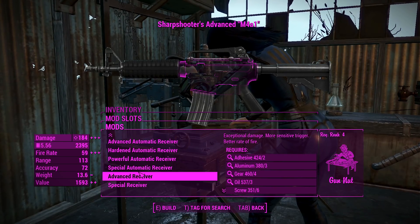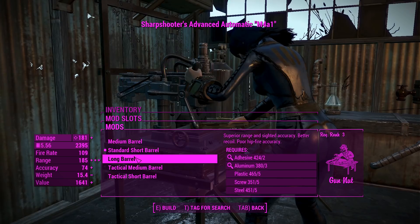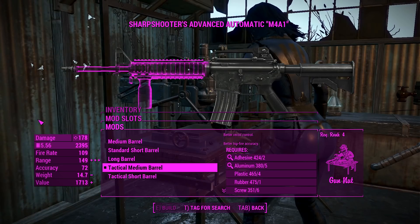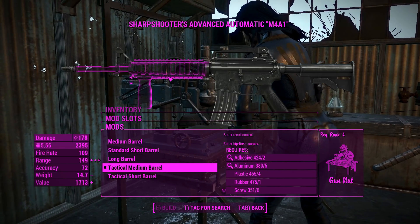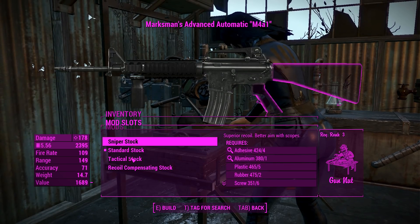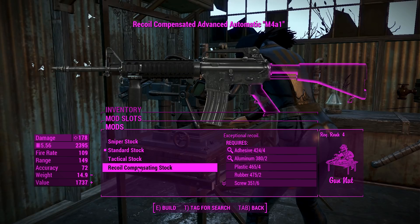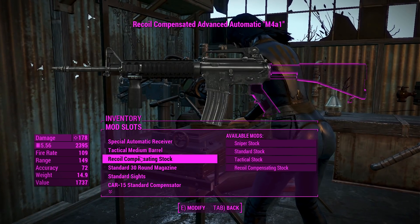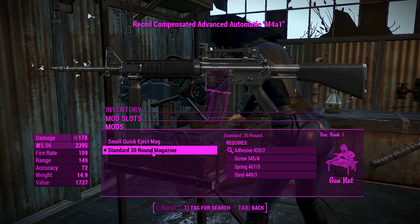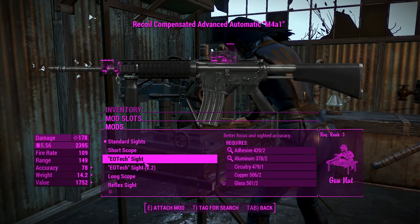Moving on to the M4 — basically it's the same sort of thing. You've got the Special auto receiver, and for the barrels one of them has a foregrip, which actually changes the first-person animations. It's a little bit far forward, but that's fine. For the stocks, it's basically the same setup — I wouldn't be surprised if they share the same meshes. This one comes with the standard 30-round mag, so no need to change that.